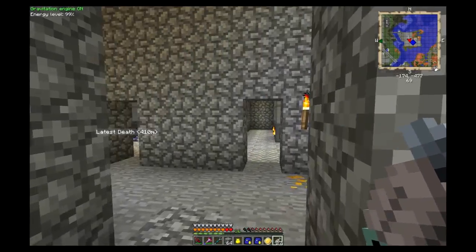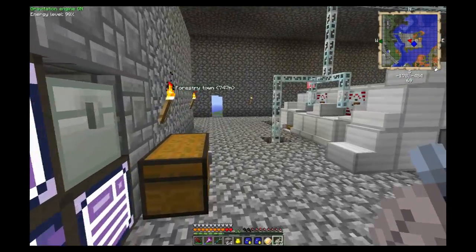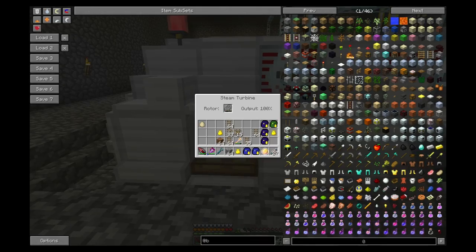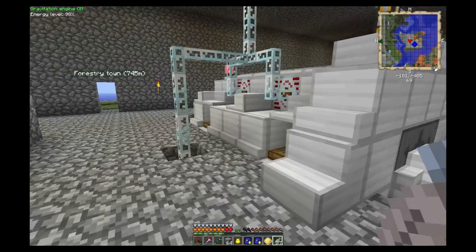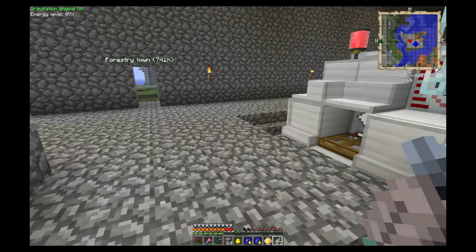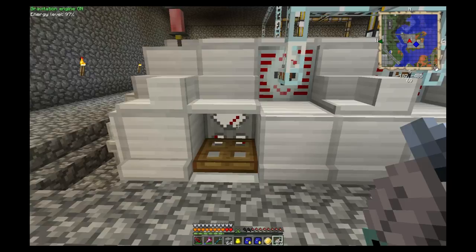Long story short, charcoal ran out so we were dropped to basically half efficiency. And since we have no charcoal, we weren't able to feed the train running to Ruark's place, so Ruark kind of got gypped. Long story short, we really do want to have a more permanent public system for power generation — or rather fuel — so we can fuel up and not have to worry about relying on somebody's house.